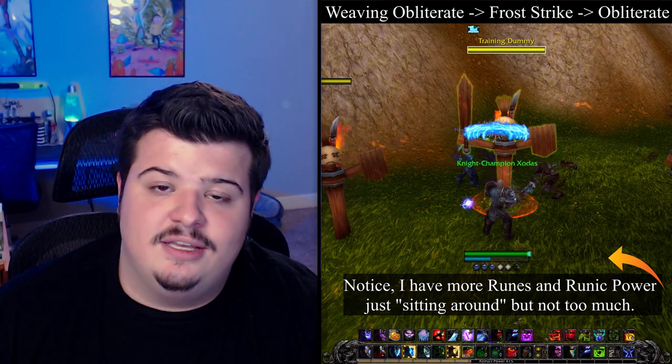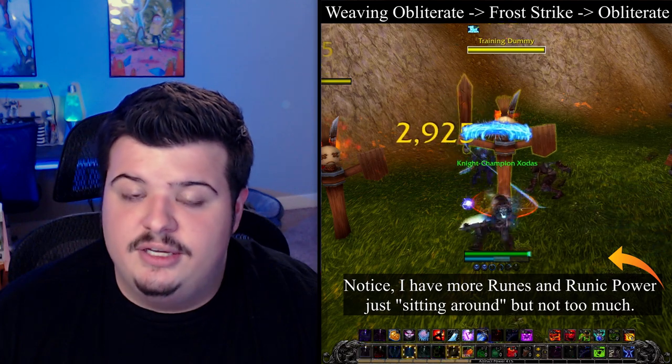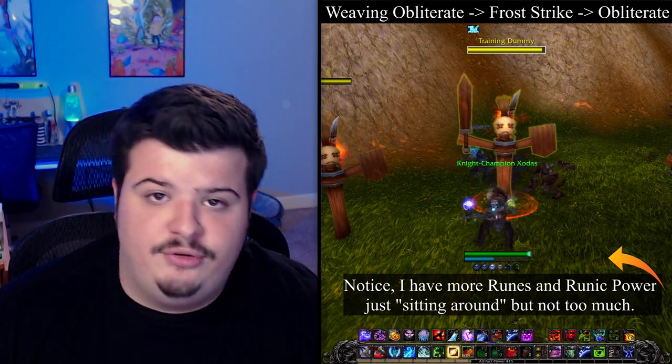Runic weaving is when you either randomly or methodically insert Frost Strikes into your rotation. This generally looks like Obliterate, Obliterate, Frost Strike, Obliterate, Frost Strike, Obliterate — or some variation like three Obliterates, two Frost Strikes, two Obliterates, and one Frost Strike. Knowing when to weave your runic power into your rotation and when to dump it is an extremely important point and has a huge effect on how much damage you do inside and outside of burst.